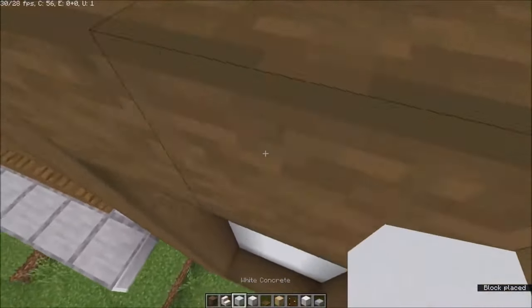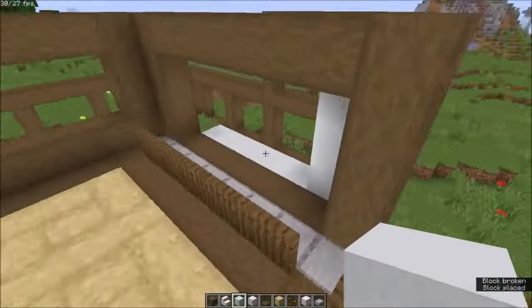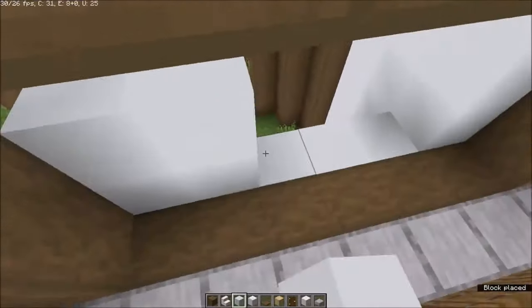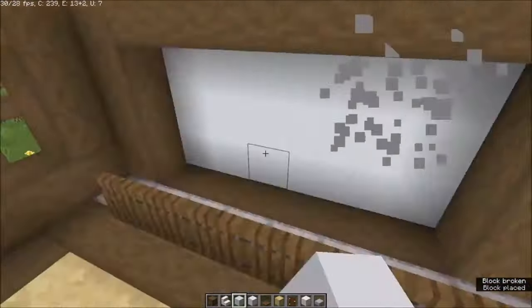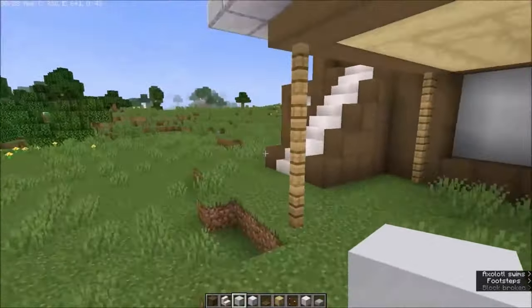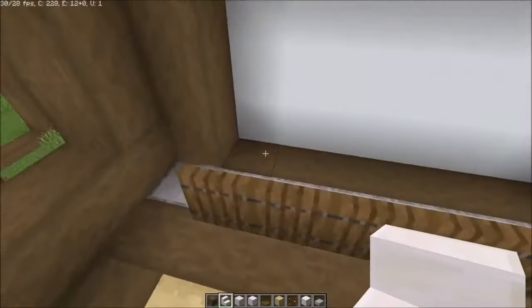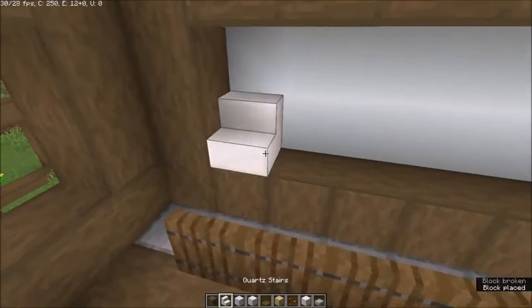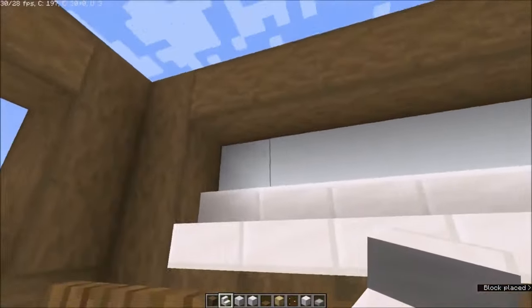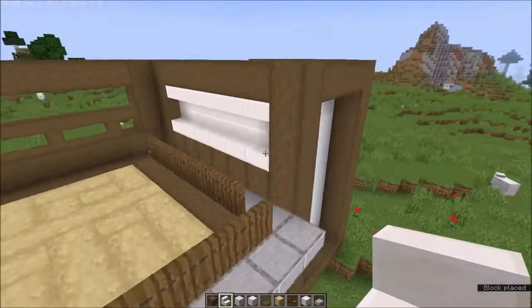This is going to be all concrete, the same for this side. And once you got this, what you want to do is get the core stairs, place it in here like that. And you want to do the same thing on that side as well.